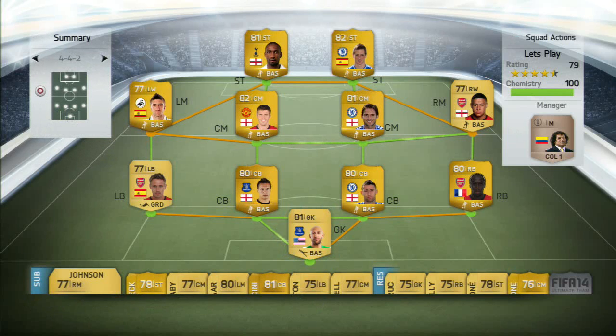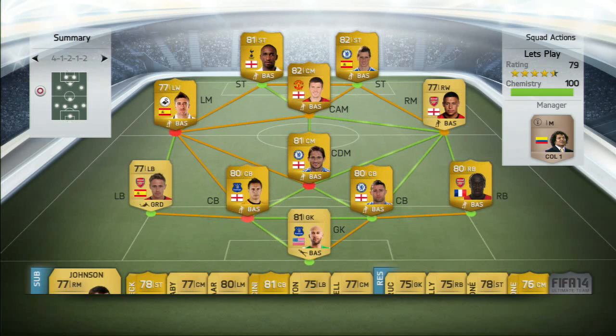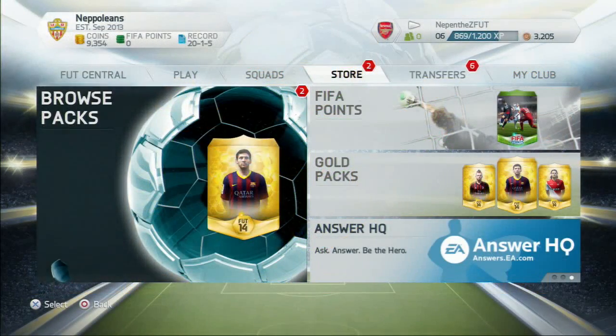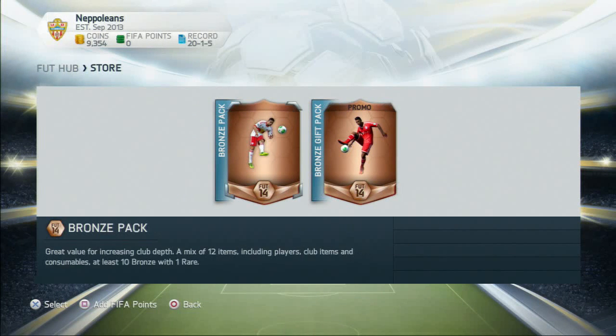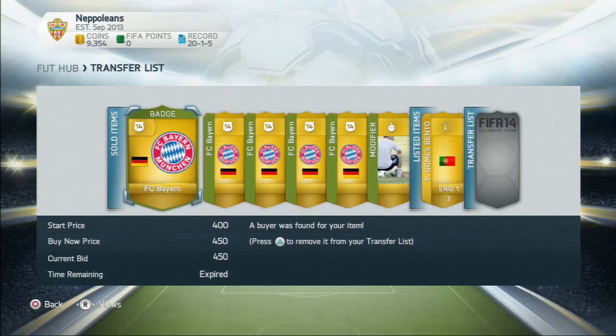Okay guys, so into the gameplay we go and just a brief look at the team we're going to be using before we get into the games. So we've got at the moment Cahill and Jagielka in defence with Lampard and Carrick there in midfield. We've got Sanyu at right back, Howard in goal, and I do believe that was Santon at left back. I'm playing with Welbeck and Torres, or Welbeck and Kone, or Kone and somebody else up front. I can't remember my full striker and as you can see here I've got two bronze packs.